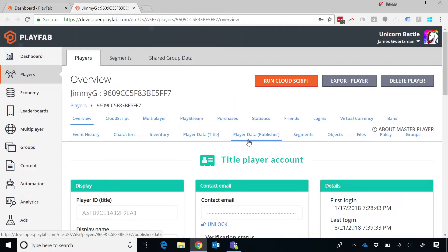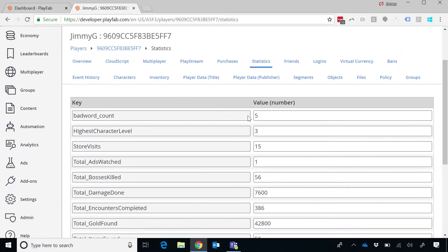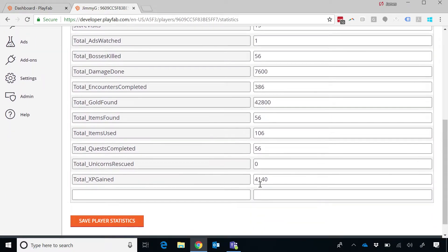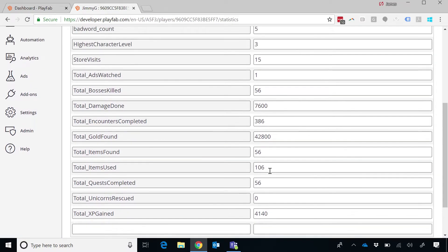Let's look at who this Jimmy G character is. I've got a bunch of statistics — tracking data about my player. For example, right now I've got XP: 4,140 XP. This is literally the name-value pair bag of stuff about Jimmy G.